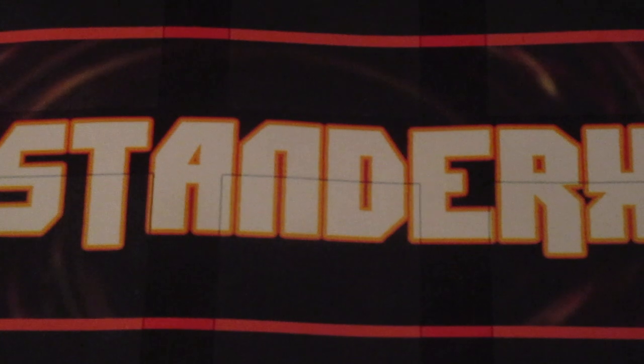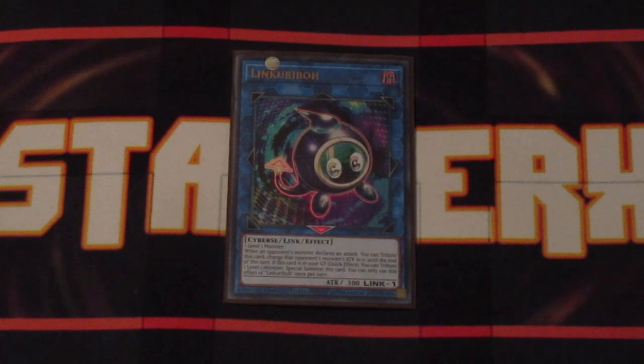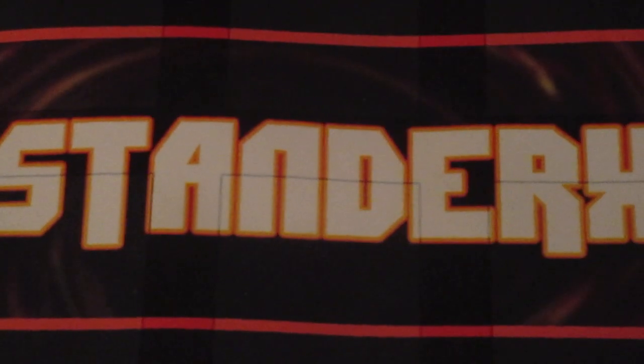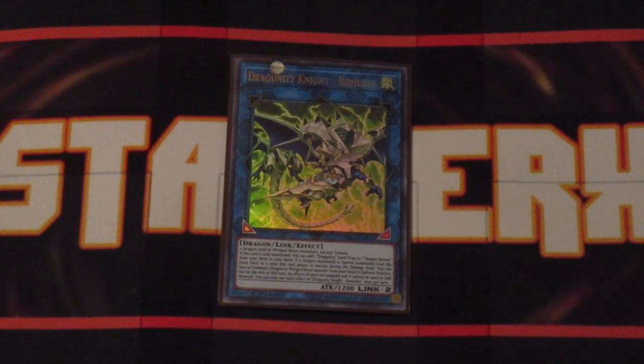That's it for the Xyz monsters. I do have two Links in this deck's extra deck. Since we run so many Level 1 monsters, it's a great monster to have on the field — tribute it to bottom out one of your opponent's monsters' attacks, and you can bring it back by tributing off a Level 1 monster on the field. Last but not least, we have Dragoody Knight Romulus. Normally you would need two Dragon-type monsters on the field to get it out, but now you can utilize a Dragon-type monster and a Winged Beast monster to get it out as well. Whenever Romulus is Link summoned, you get to search your deck for Dragon's Ravine to add to your hand — so it's like a fifth copy of Dragon's Ravine. Such a useful card, and it does have two downward-facing arrows, so it does come into play a little bit during the current format.